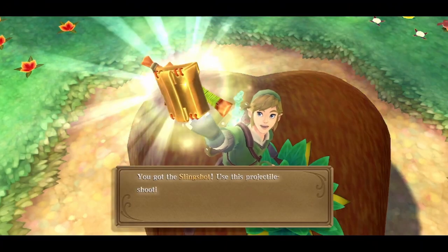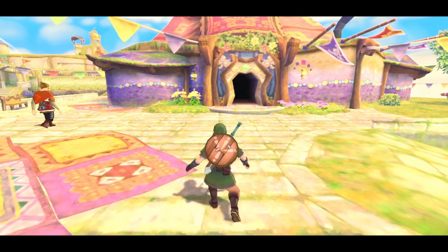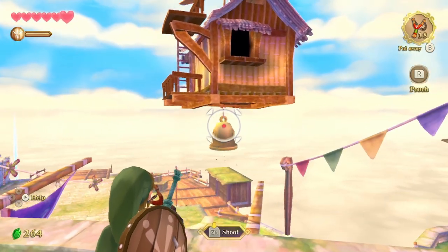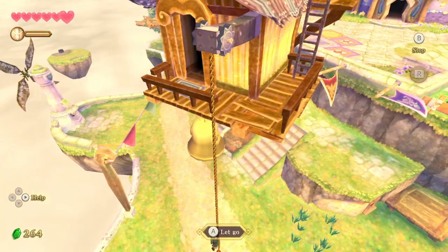With this, we will now head back to the sky and cause havoc upon the citizens and shoot seeds at everyone. But for right now, we are aiming at Beetle's shop and the bell underneath. Once you shoot at it, he will let you in his shop.